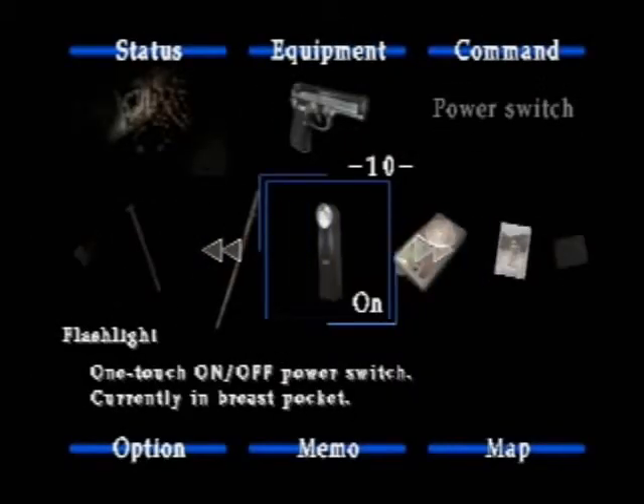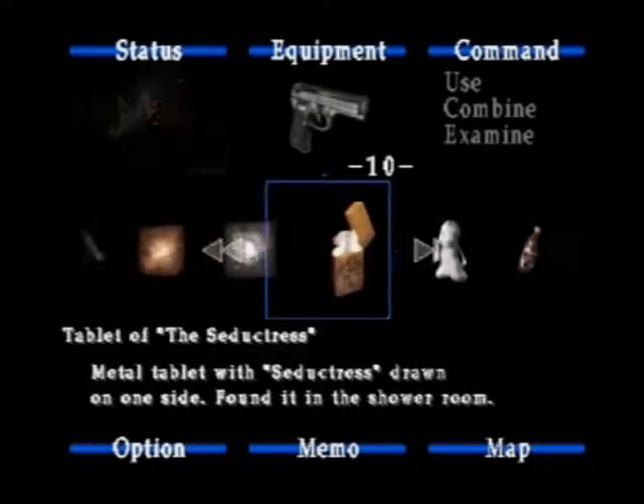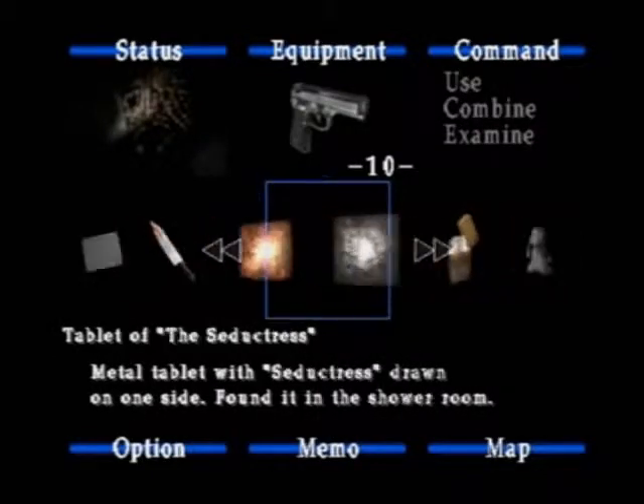There's a cover on the ground. Anyways, when we left off we got a bunch of items. Two tablets, I think we got. Yeah, two tablets.